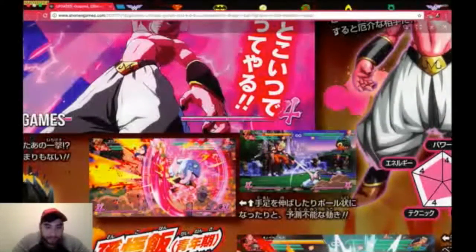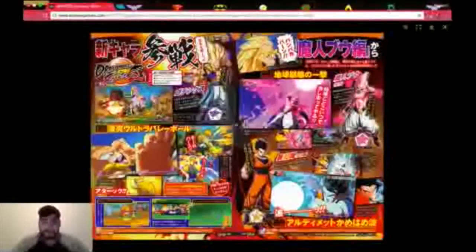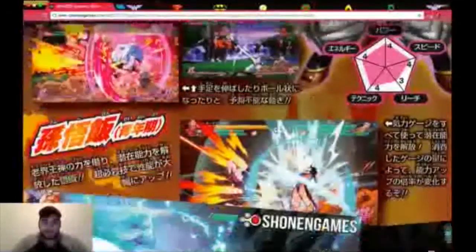He's doing his curl-up move and stretching arms to grab at a distance, so this one's going to be a definite long-range fighter. And look at those stats right there — they're about the same, but Kid Boo seems to be way more pumped up than all of them. I don't know why, but that's probably going to be broken for him.